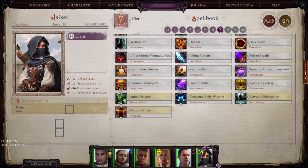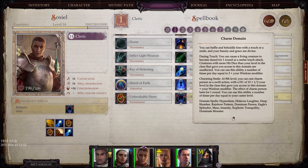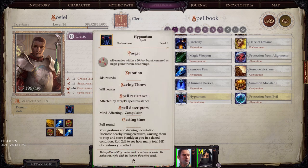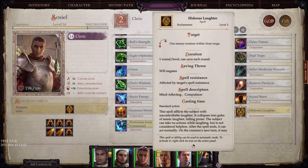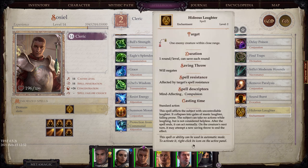Now let's switch over to Charm. The Charm domain — you can baffle and befuddle foes with a touch or smile, and your beauty and grace are divine. Dazing Touch: you can cause a living creature to become dazed for one round as a melee touch attack. Charming Smile: at 8th level, you can cast Charm Person as a swift action with a DC of 10 plus half your level plus your Wisdom modifier. That gives you Hypnotism, allowing you to daze all enemies within a 30-foot burst. Hideous Laughter, which allows you to select one enemy that falls to the floor with uncontrollable laughter — and there are a couple of mythic talents that tie in directly with this spell, potentially making it a really powerful crowd control game-changer later on.